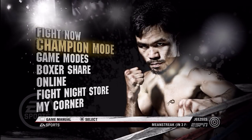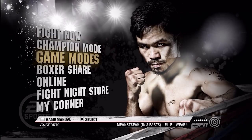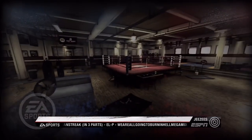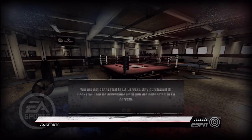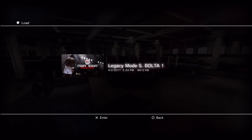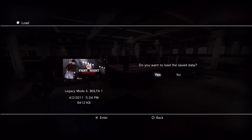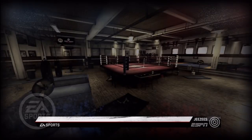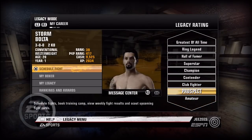We're going to be talking about today the Legacy Mode. Legacy Mode is one of those game modes where you can develop your character and make your own character specific to you. You have the ability, when you create your guy, to use your PlayStation Eye to take a photograph of your face so that the system can create a guy that looks exactly like you.